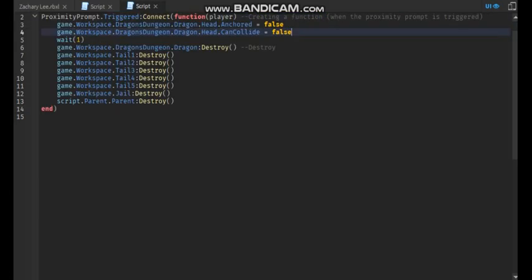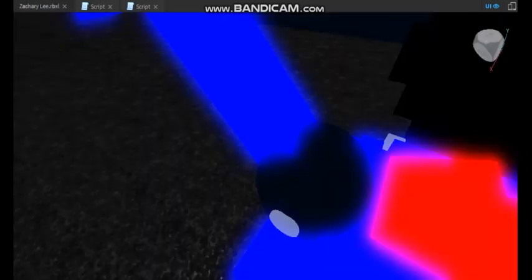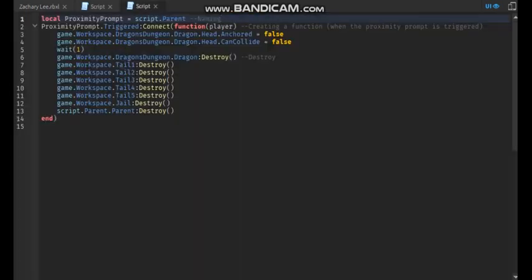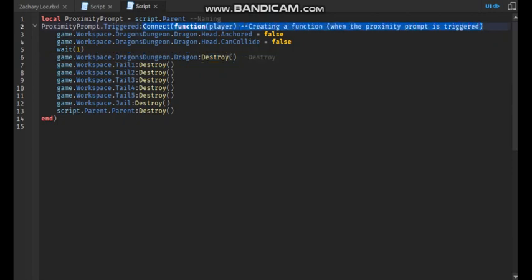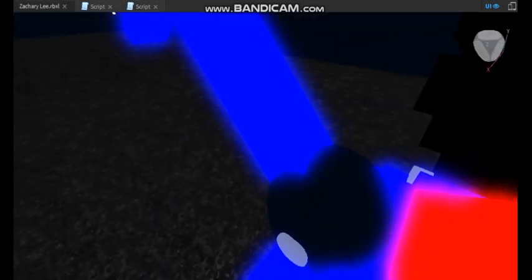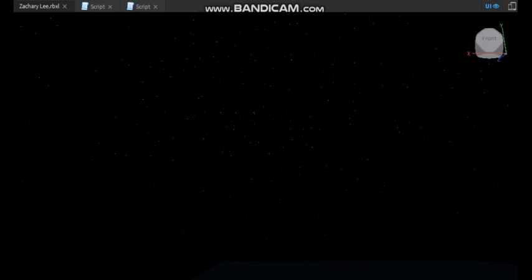The next script is the script that we used to slash the neck. It's right here. So, proximity prompt trigger — script dot parent is naming the proximity prompt the script dot parent, which is this part. This is destroying the dragon after the dragon's neck has been cut off. And this is basically creating a function which is when the proximity prompt is triggered. So, that's all the time we have today. See you next time. Bye-bye.